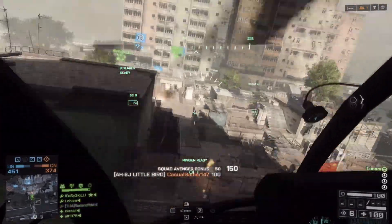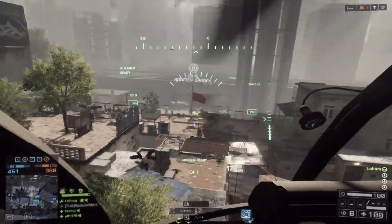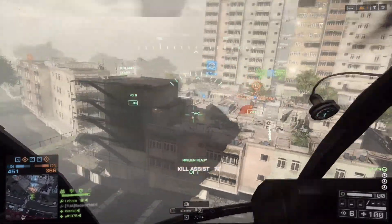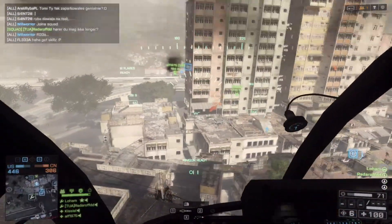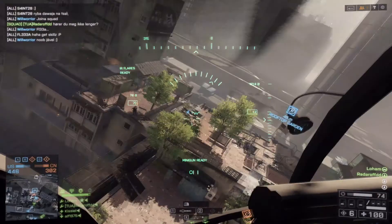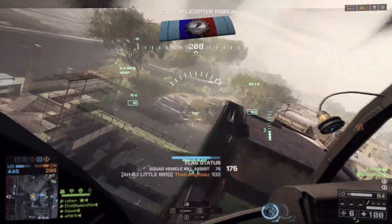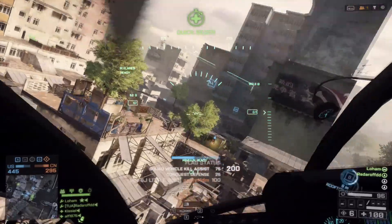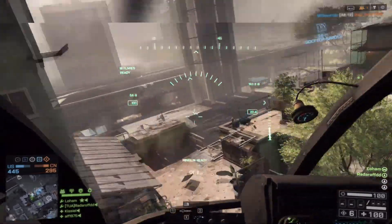I like the map design. This one is quite beautiful, like a favela view of it. But I'm not sure about the Levolution — on some maps it affects the map in quite a big way, while on other maps it's just an explosion or something falling down which doesn't really do that much. On Siege of Shanghai, every time the building falls my client crashes, but apparently so does half the people playing, so it's a good way to wipe the server if you're down on points.